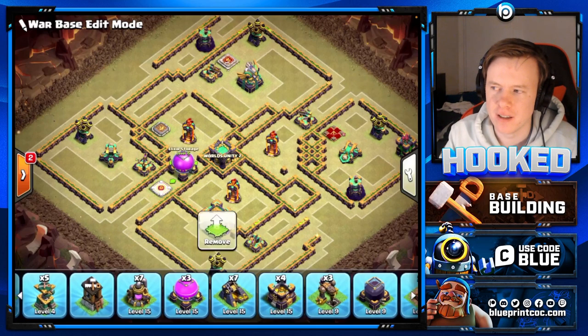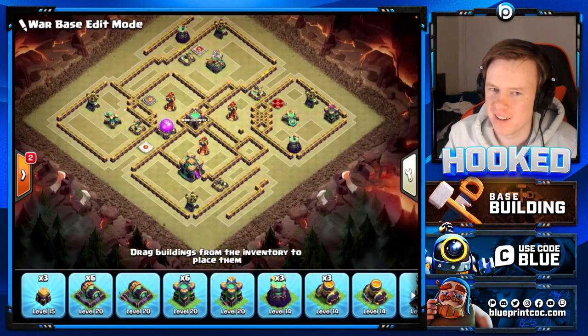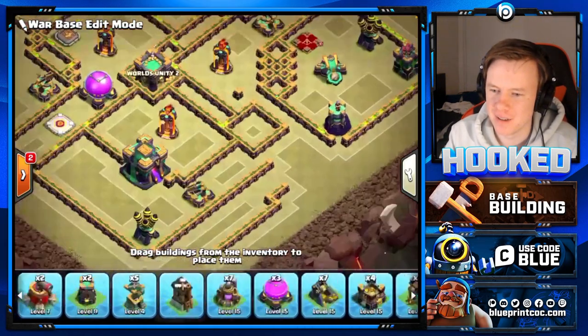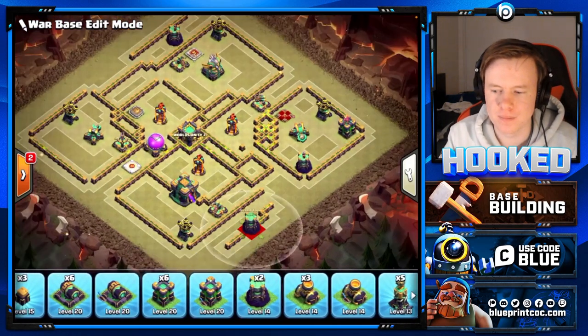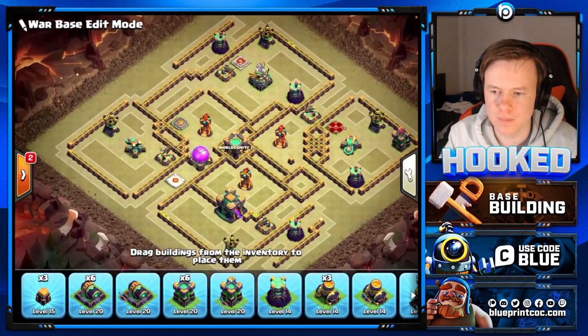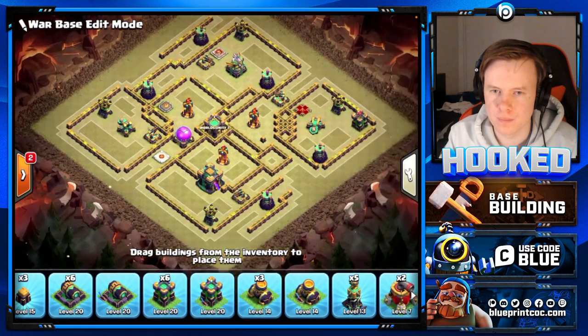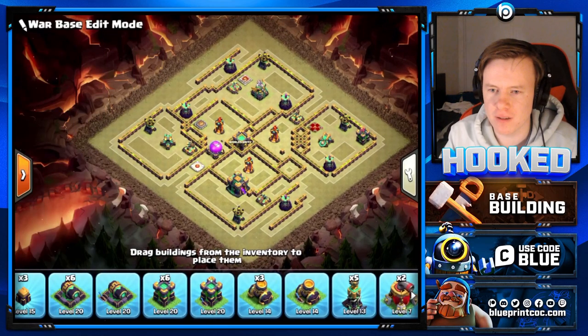I have a feeling that exposed queen is going to have a tesla farm there. We've got our exposed queen down for now. All wizard towers are placed and none of them give away much freeze value - however they're still effective. Notice how none of them are in range of an air defense, so they will be shooting balloons rather than lava hounds.